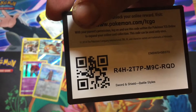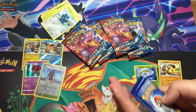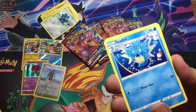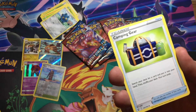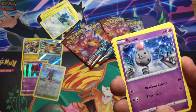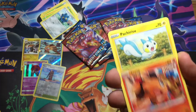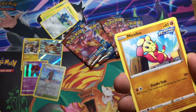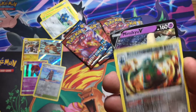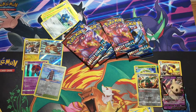There's a code card. Scroll of Swirls, Shedinja, Camping Gear, Steel Energy, Snubbull, Bronzor, Tepig, Tepig, Pachirisu, Mimikyu, reverse holo Bronzong, and a Mimikyu V. Cutie! So at least we got something out of them.